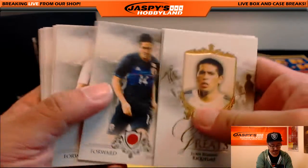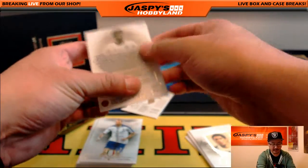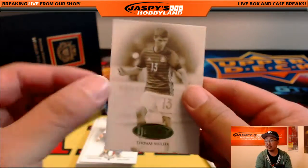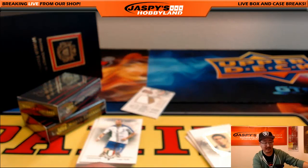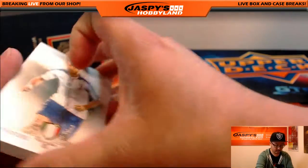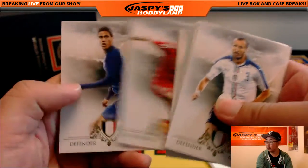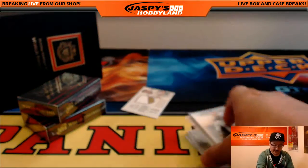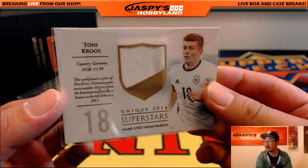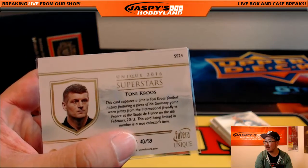Got greats right there leading us off. There's Thomas Müller Heritage — these are the only inserts that are actually serial numbered. 24 out of 50. Nice Thomas Müller for letter T going out to Victor. And there's Pele right there too. The relic is another T — Tony Cruz. Couple Germans. 40 out of 59 on that one.